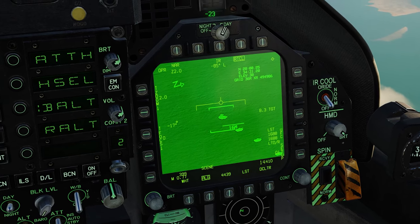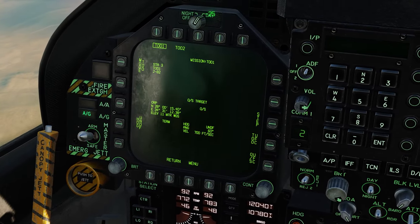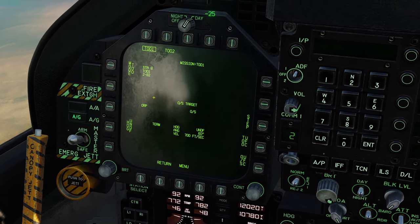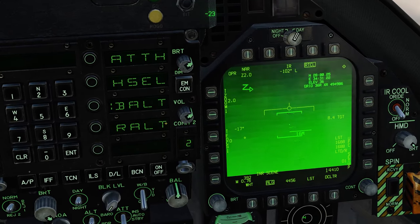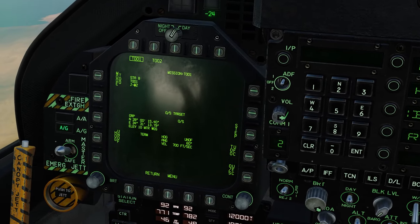Our first target is going to be a Strela. Let's hit TDC depress. When we do that and come over to the JDAM mission display, you can see we have coordinates down. Now if we click step, it goes to the next station — we're on station eight now. We need to give this one coordinates. Aim at the base of the target, TDC depress, and there's our coordinates for station eight.